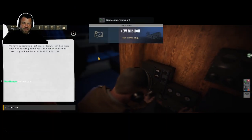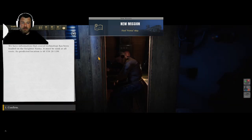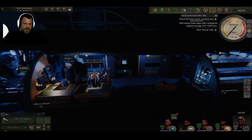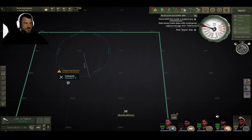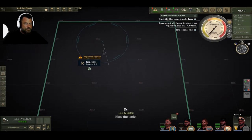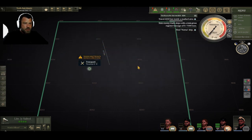We have information that crucial technology has been loaded on the freighter Nornna. It's located at Numbers. Excellent — leave the station, battle stations. Alright, let's get her up. We gotta take off after the Nornna. Gotta go find the Nornna.